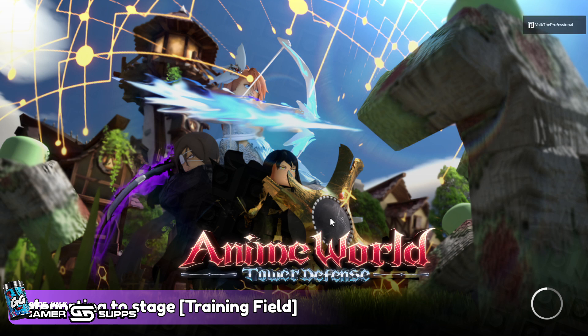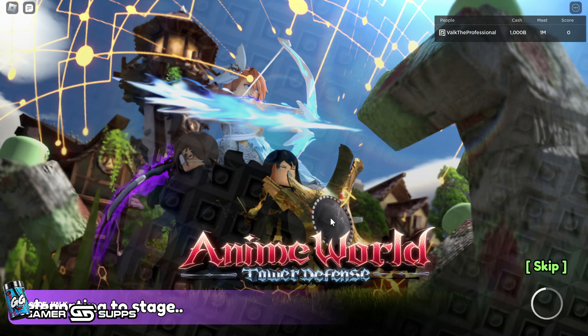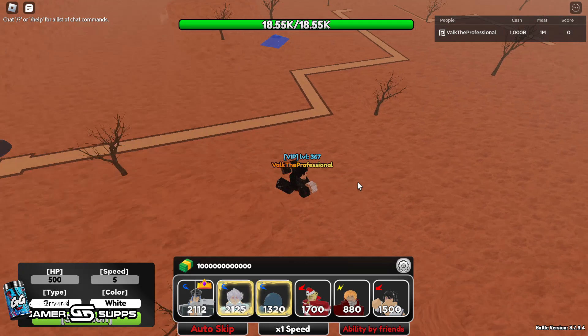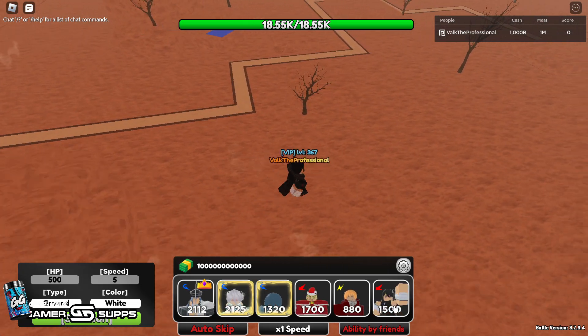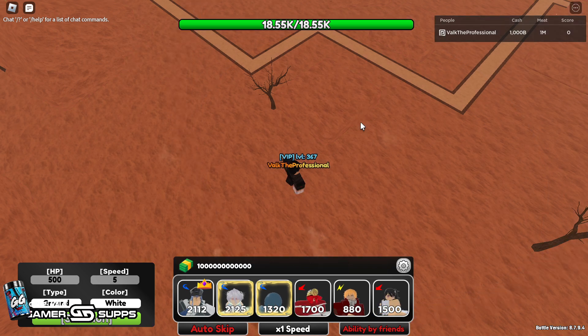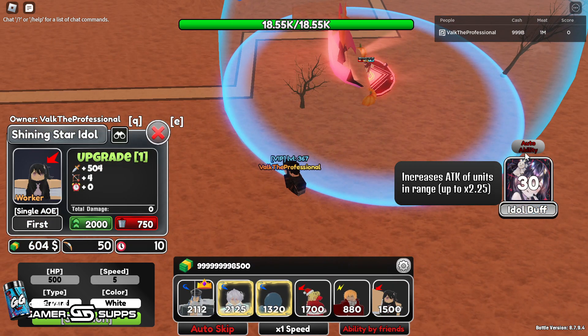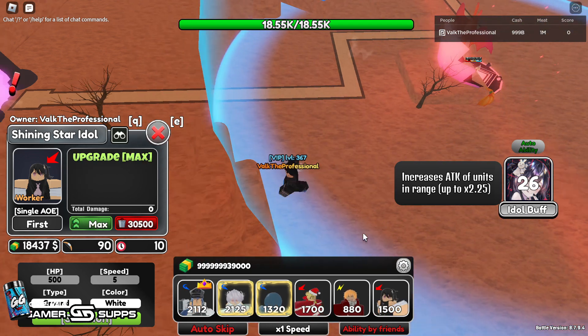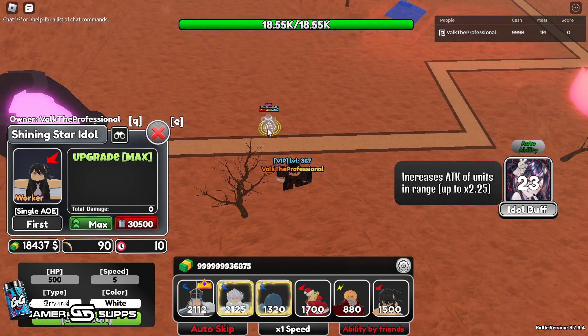I will say this batch of units — Emilia, Todoroki, and Rukia — were really hard to get the damage up on. It took me quite a few runs honestly, more so than normal, just because they just don't do a lot of damage at rip. But hopefully it's worth it now that I go ahead and get this up. So let's see, we're going to put her down for right now, go ahead, activate her ability, and max her out.